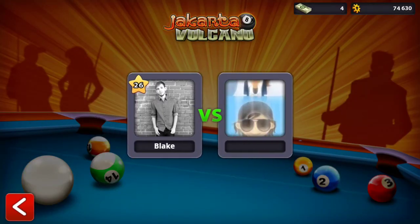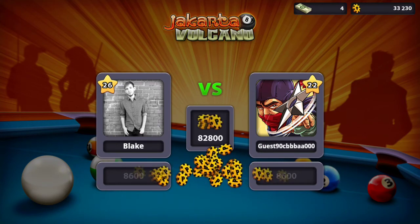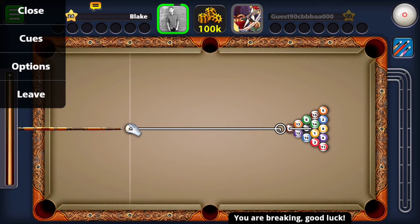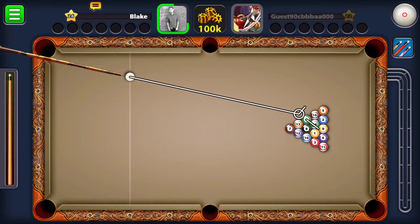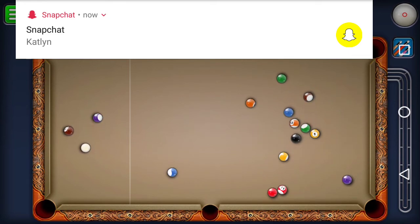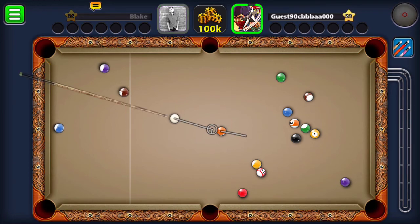Let's start with Wiz, Sage of the Sky Fang Brigade. She's a Water Spellcaster effect monster with 1600 attack and 2800 defense. She is level seven.